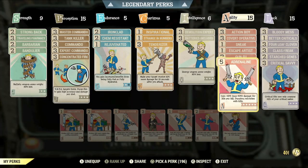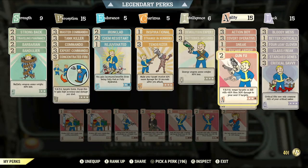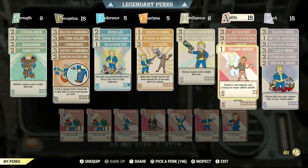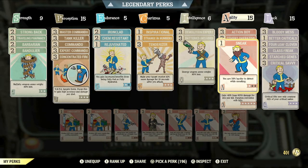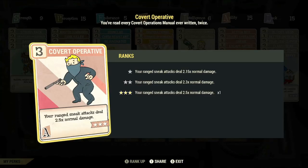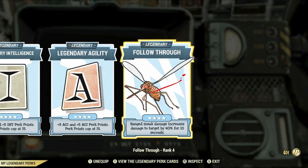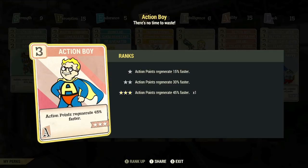In the Agility category we have: max rank of Adrenaline — a must-have card — which gives plus 10% up to a max of 60% damage for 30 seconds per kill; Rank 2 of Gun-Fu so you gain plus 10% then plus 20% damage to your next two targets in VATS; Rank 1 of Escape Artist so that when you sneak you lose enemies and running no longer affects stealth; Rank 1 of Sneak so you're 25% harder to detect while sneaking; Rank 3 of Covert Operative so your ranged sneak attacks deal 2.5x normal damage. An excellent legendary perk to combine with this, if you can unlock it, is max rank of Follow Through, which increases ranged sneak damage by 40% for 10 seconds. And lastly, max rank of Action Boy so your action points regenerate 45% faster.